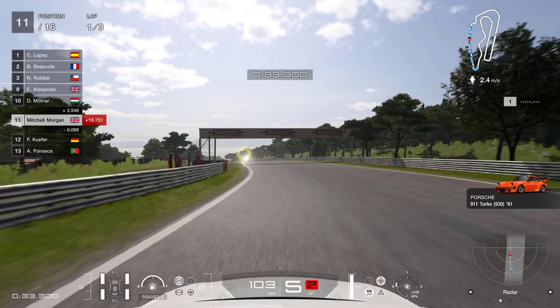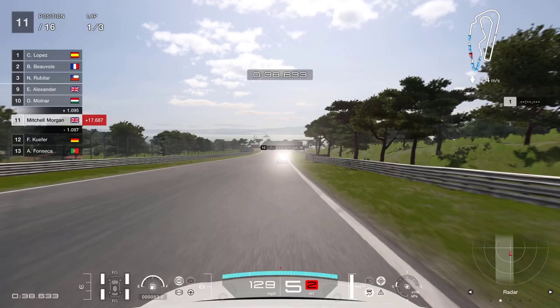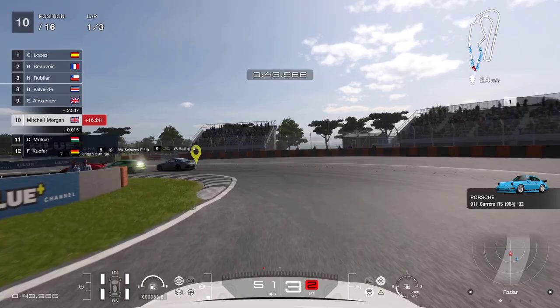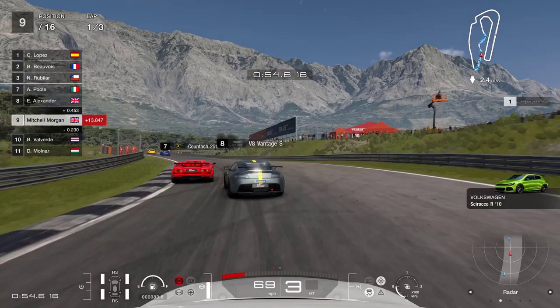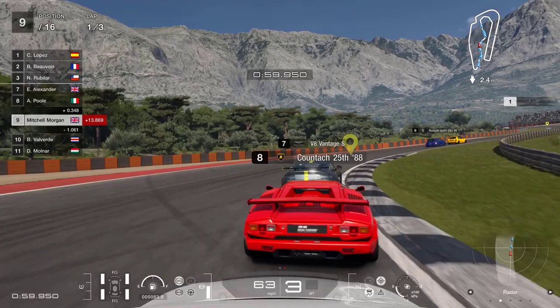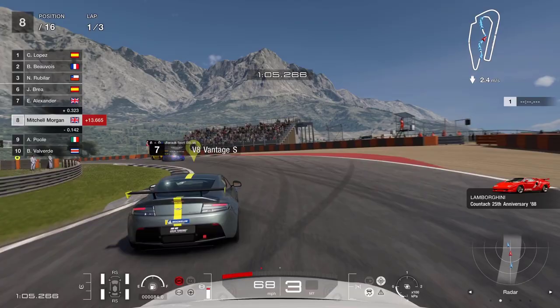The Porsche 911 is done - do you like that car? It's really nice, hopefully we'll get one of those at some point. Going down the inside of the other Porsche, dropping into third gear to get it turned in on that apex - quite a tight corner. We're going to go to the right of the Volkswagen. We've got the Aston Martin and Lamborghini having a bit of a battle - trying not to run into the back of the Lamborghini. We've gone between the two cars and didn't hit the Aston Martin, which was good.